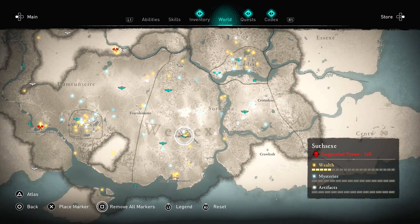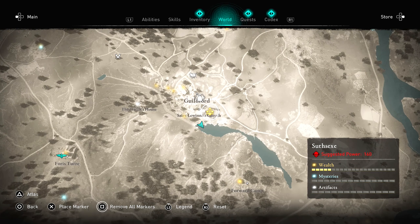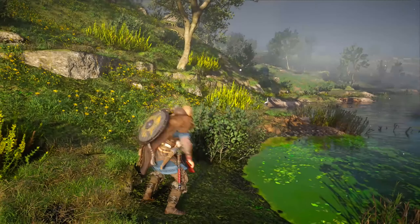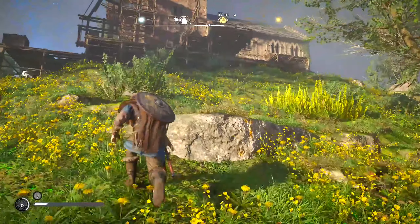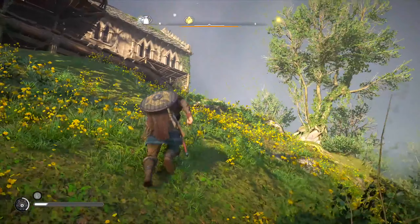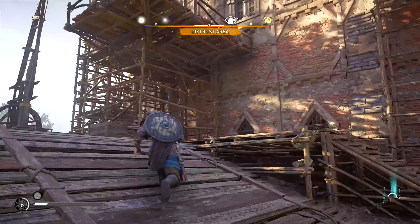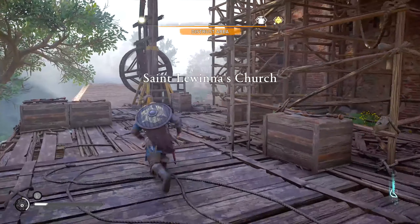The first item on our list is the mentor robes. Make your way over to this location on the map. Now unfortunately some of these locations are going to be a high power level. You can get this outfit from the start of the game if you want, but these areas are going to be filled with high level guards, so you're going to have to sneak around the camp.